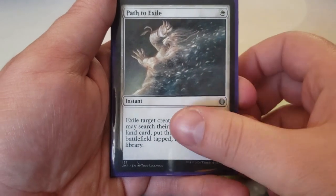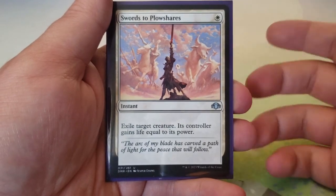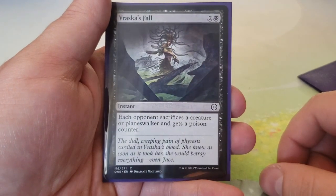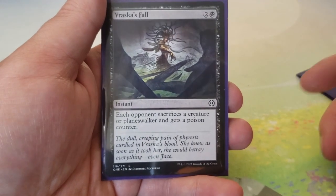Vraska's Fall — two and a black: each opponent sacrifices a creature or planeswalker and gets a poison counter. No real downside here — the mana cost is reasonable and the poison counter synergizes with everything in the deck. That wraps up the instants.